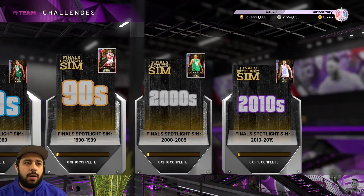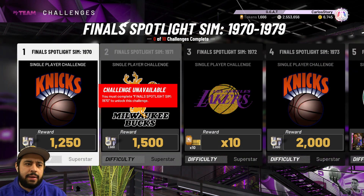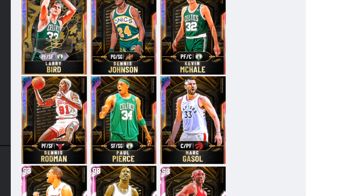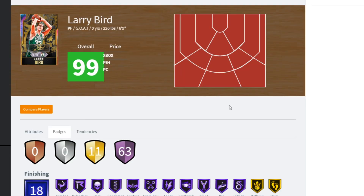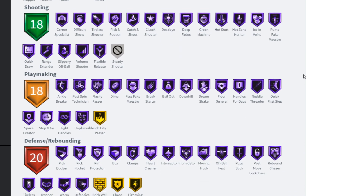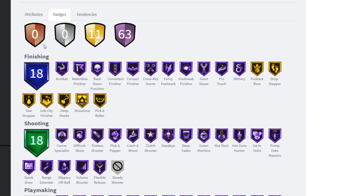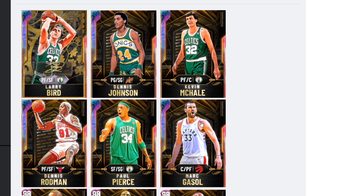Once you finish all the challenges you get the free Galaxy Opal Goat Larry Bird. We'll go through the stats on all the free Galaxy Opals and pink diamonds. First, Larry Bird: 99 everything, badges looking very solid — 63 Hall of Fame badges. That is literally insane for a free Galaxy Opal in NBA 2K20 MyTeam. These badges and stats — you just can't go wrong. Go do the challenges right now.